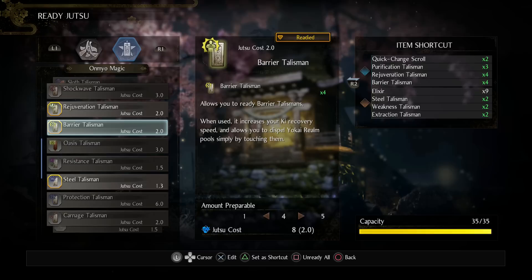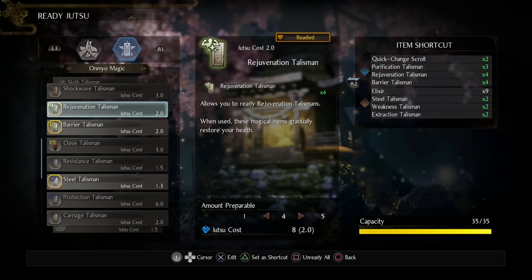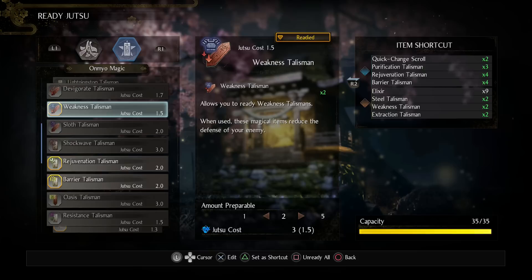The Barrier Talisman is one of the best buffs in the game — it dramatically increases your ki recovery speed and dispels yokai realms. I 100% recommend it. The Rejuvenation Talisman obviously makes sense since we want as much health regen as possible. I'm also using the Weakness Talisman but not Sloth. Weakness applies better to enemies and has a way better duration — sloth tends to run out even with really high magic.